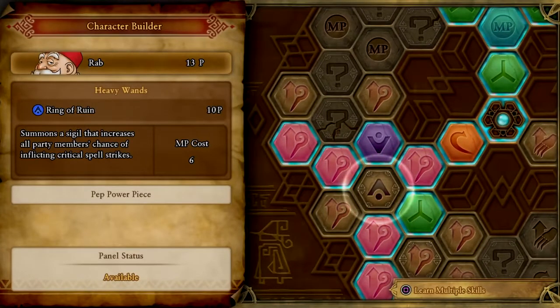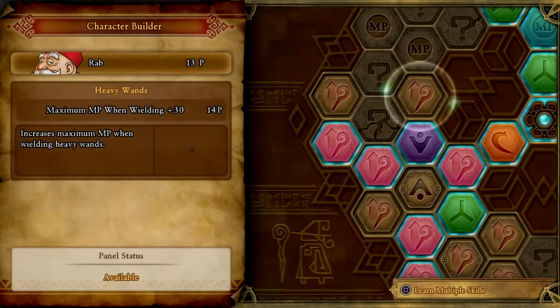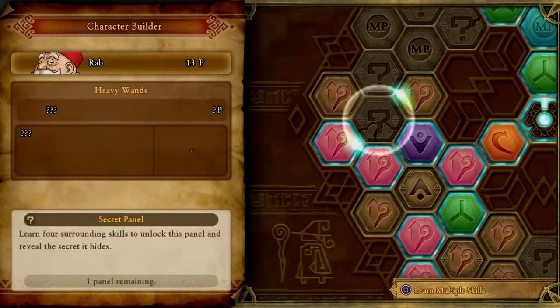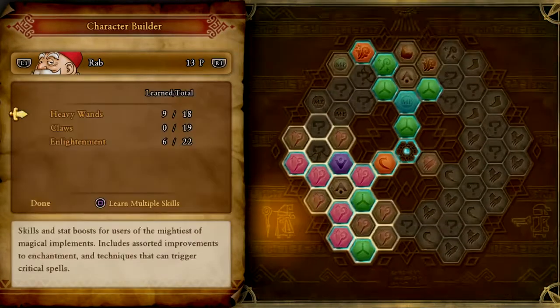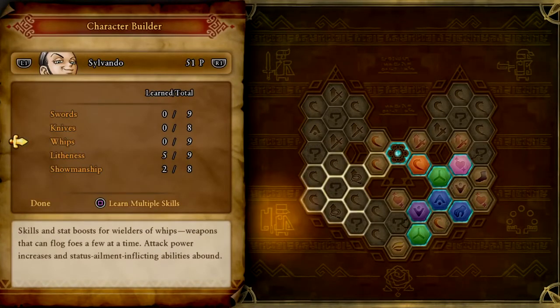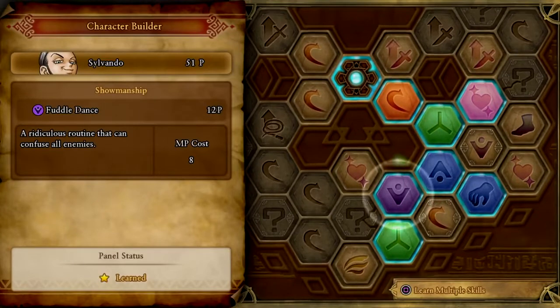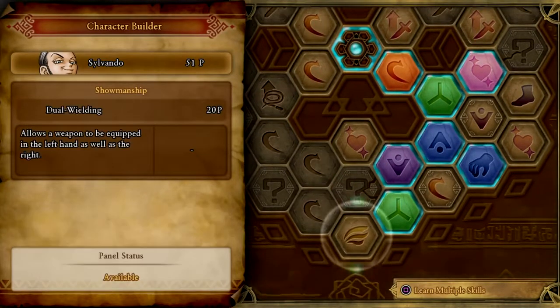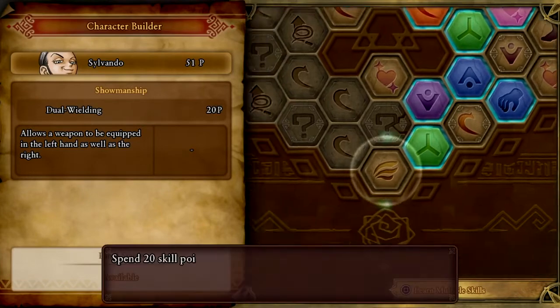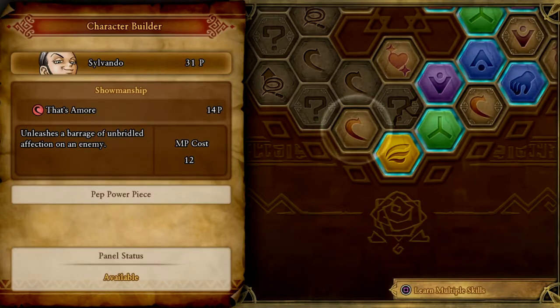Ring of Ruin — we've definitely got to go for that one first. Alright. Salvando still has quite a bit of stuff. Could give him a whip. His lightness is all still good. Charm plus 40. Dual wielding — unleashes a barrage of unbridled affection upon the enemy.